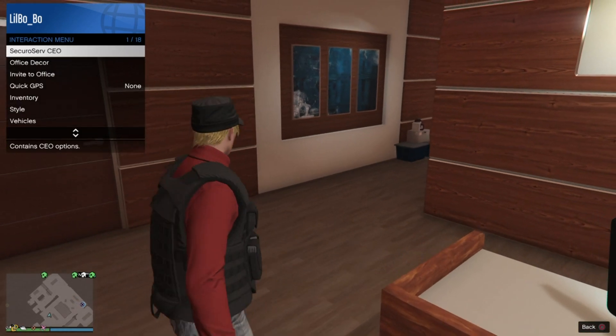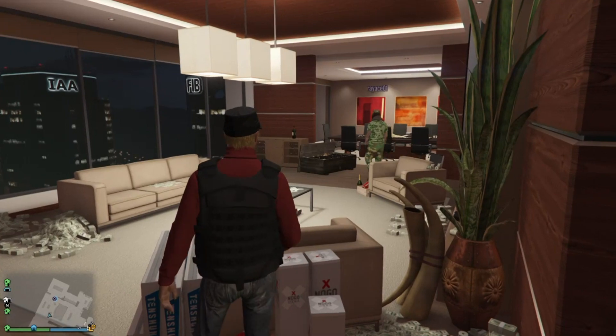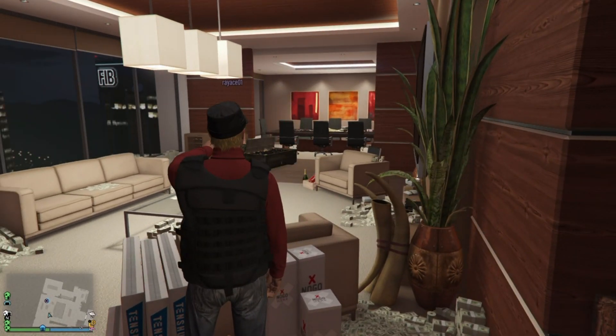So the first glitch, I'm going to show you how to get the outfit if you're the owner of the CEO. And then the second one, I'm going to show you how to get it if you're the bodyguard.